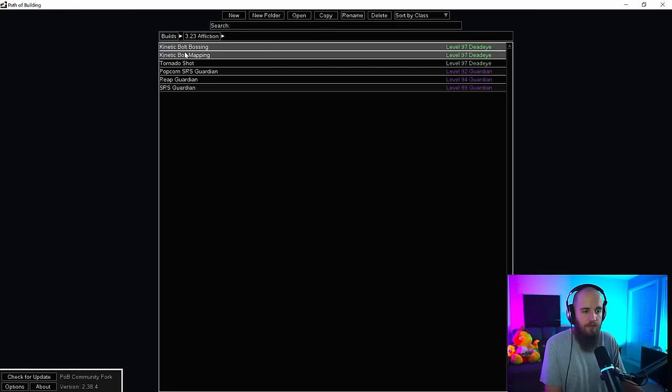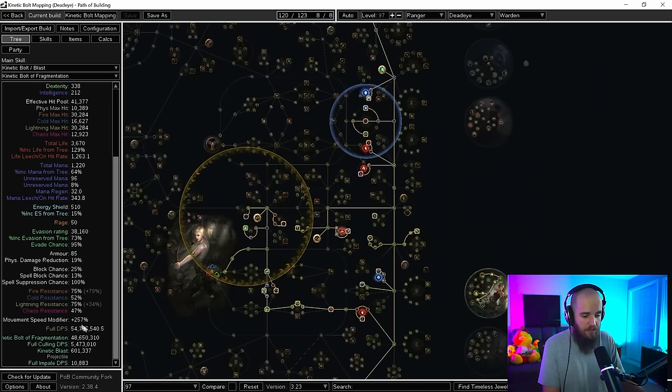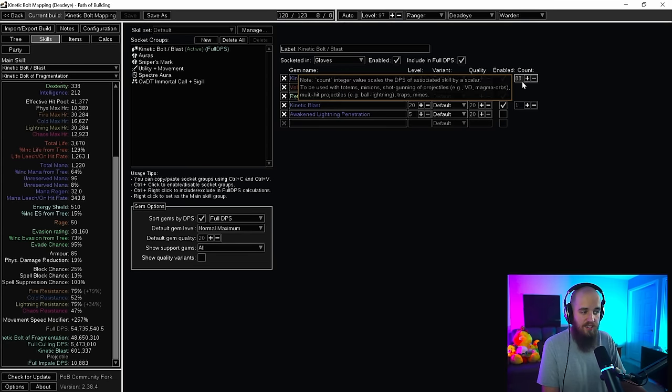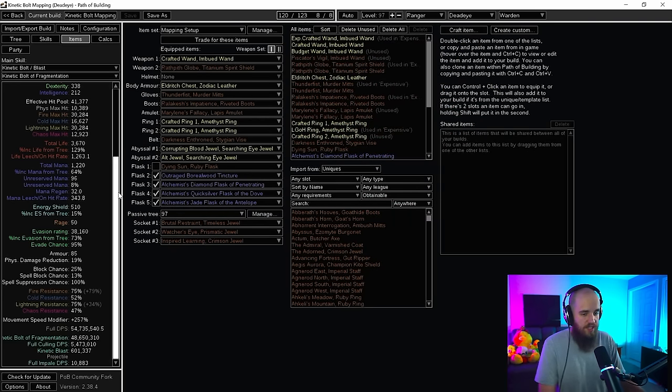The mapping POB is a little bit different. We have significantly less damage because we are using different gear — this is a clearing setup. We're down a link, gems are moved around, so we have Inspired Learning in. The skill is hitting significantly less times because we don't have the mark effect anymore and we're using Mark on Hit support without That Which Was Taken. The single target will be lower, but 50-plus million is absolutely plenty for killing most random super-boosted map affliction mobs.